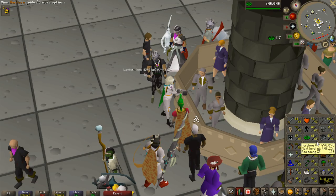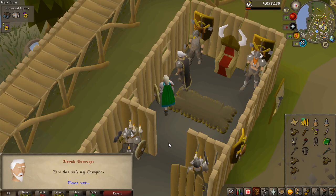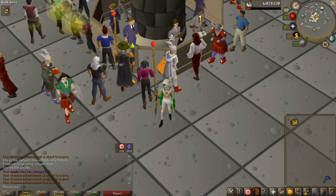The first elite clue had a step requiring me to make a super defense potion, so I had to get 66 Herblore from 45. It wasn't actually that bad, though it cost some money, so I had to sell my Slayer loot tab. I also had to complete the quest Fremennik Trials to be able to do another step.